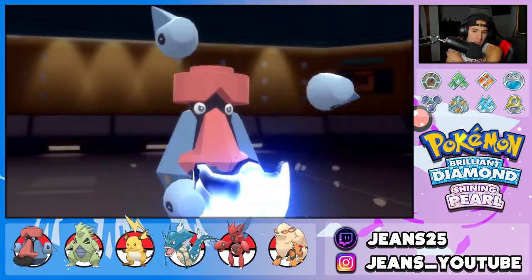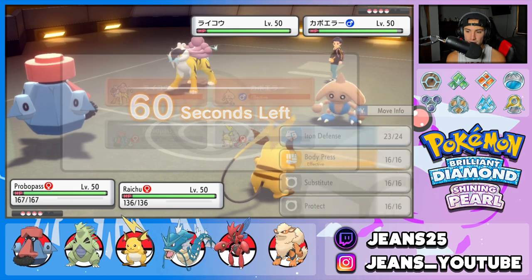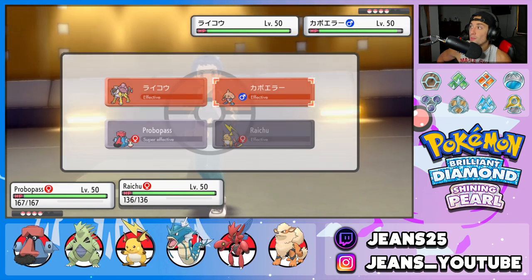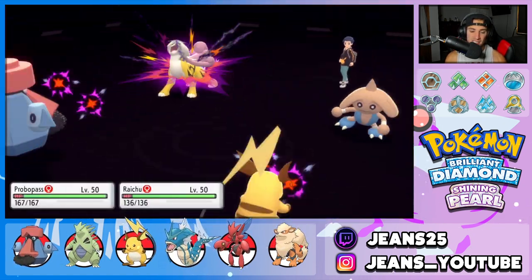Do I just try to set up a sub or do I just go after that Hitmontop? I'm plus two on defense, so I'm just going to straight up Body Press. Then Brick Break to break the screens — I think that's the play 100%. Probopass getting after it. Like I said, defensive bulk Pokemon — nobody really used him too much, so it's definitely going to be fun to try to get some wins with it.